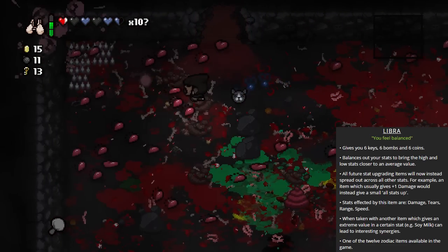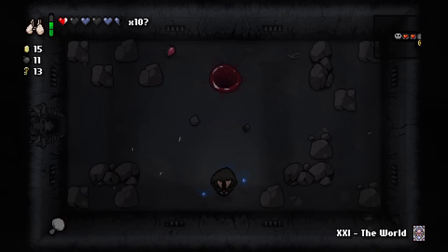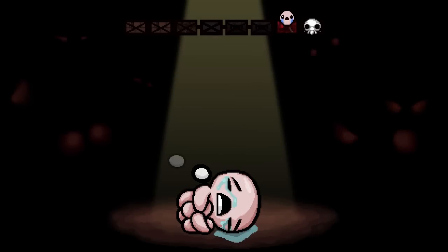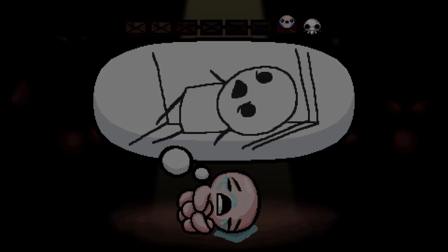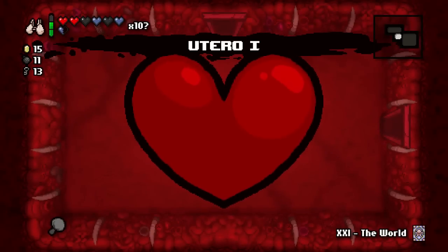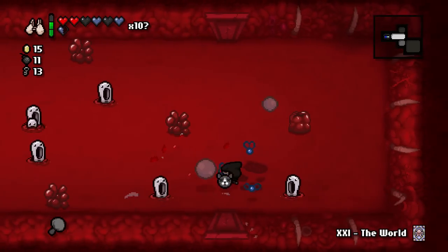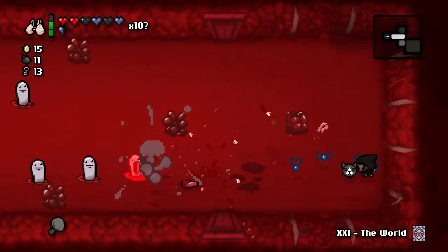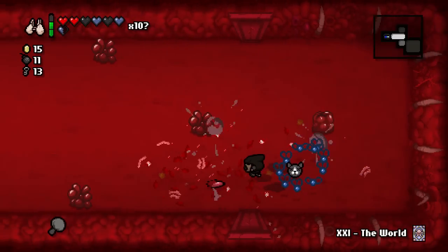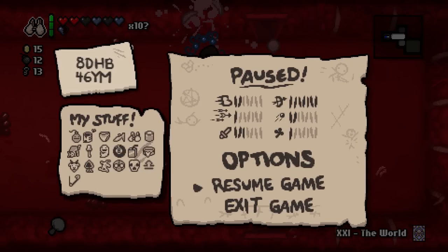Libra is definitely the most interesting zodiac symbol of the entire game. It changes your entire gameplay experience because it takes all of the stat points you have in damage, range, movement speed, and firing rate and splits them evenly. Sometimes this can lead to very interesting stuff, but right now we don't have that much in the way of any of those stats, so unfortunately Libra doesn't do much.